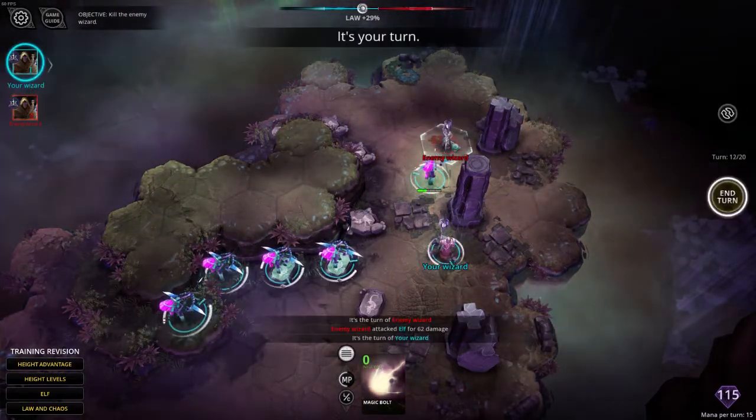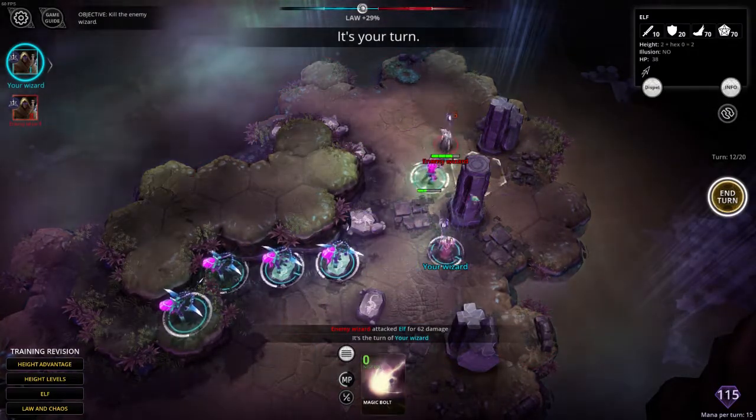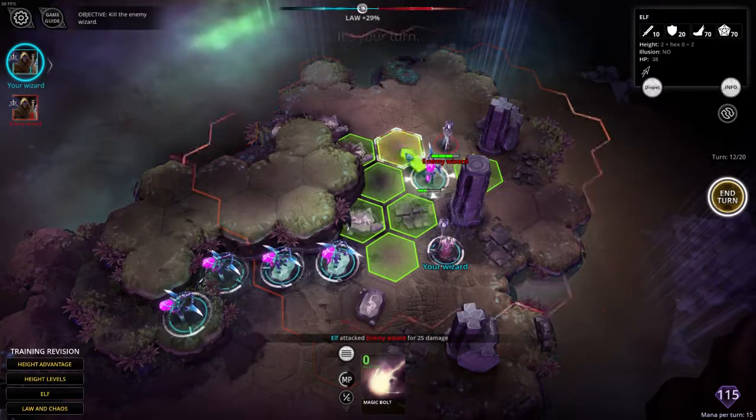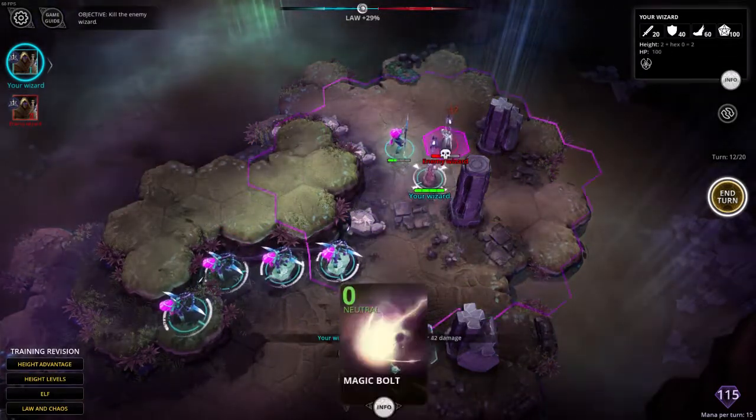So the enemy Wizard has realised it's doomed and it's coming out swinging, but it's not going to do it any good. Because we can finish it off. Now we have the punch and the bolt.